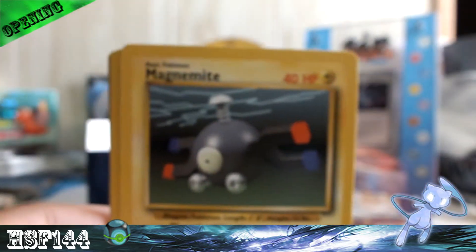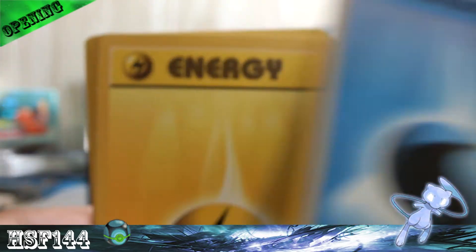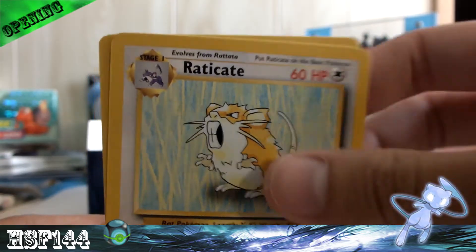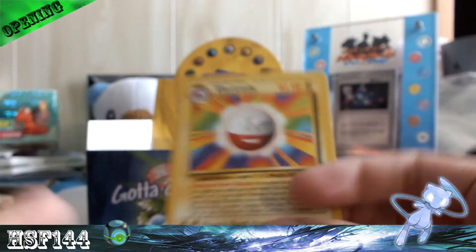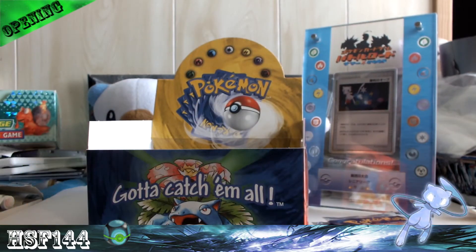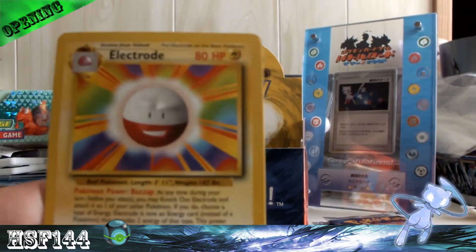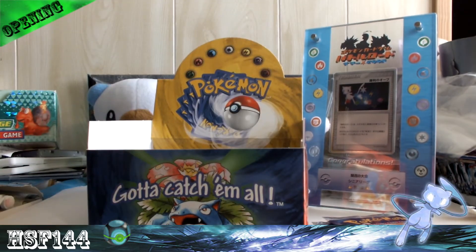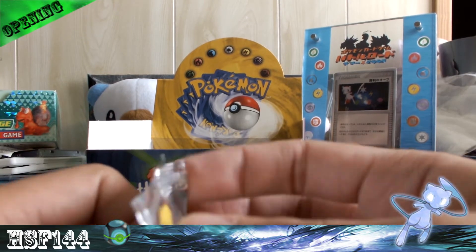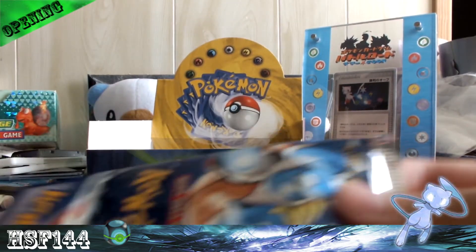Next pack: Doduo, Magnemite, Bill, Rattata, Squirtle, Water Energy, Lightning Energy, Raticate, and Dratini. My rare is an Electrode. There was actually a misprint where this card's artwork or text appeared on the Jungle set Electrode, and I know someone pulled one and freaked out on camera — it was pretty funny. It was actually more common than you'd think.